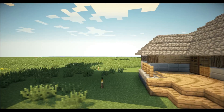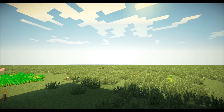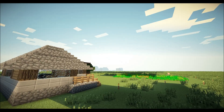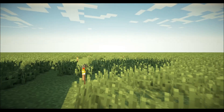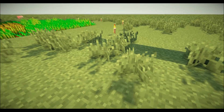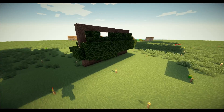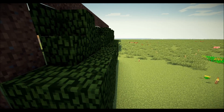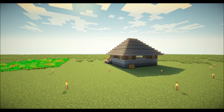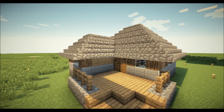I hope you guys enjoyed that little cinematic shot there, because that was all done on the Sonic Unbreakable Shaders mod, which makes your game look fantastic. Just look at this — this is the default texture pack with the shaders mod. It literally makes your grass all wavy and your trees all wiggly and wobbly.